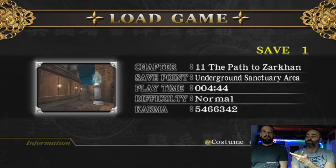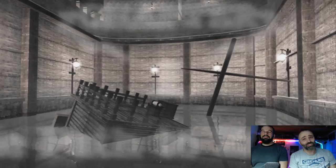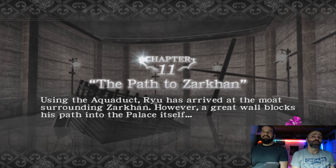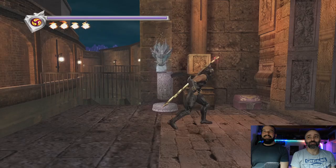Hello everyone, welcome once again to Ninja Gaiden Black. My friend William joins me again and we continue. This time we're doing a very special chapter — my least favorite in the entire game: Chapter 11, 'Using the Aqueduct.' Ryu has arrived at the moat surrounding Zarkhan, where a great wall blocks his path into the palace. Here comes the swimming level.